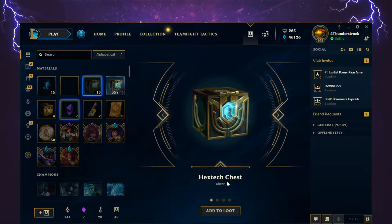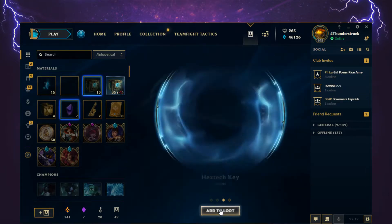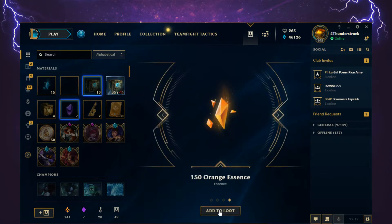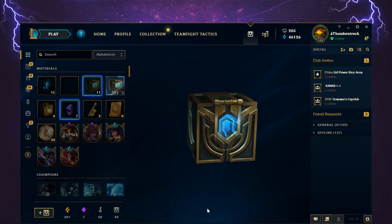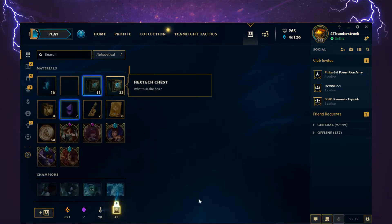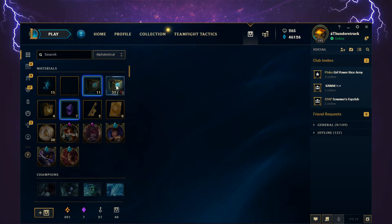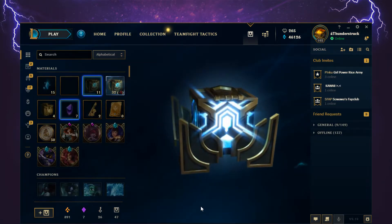Four items from this one: a Hextech chest, a Lovebirds Ward, a Hextech key, and 150 Orange Essence — that chest also went to the other stack. Then Justicar Syndra skin shard and a Varus Champion Shard. I'll open a few of those in the other stack later on.